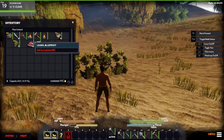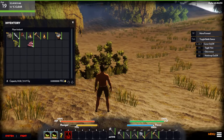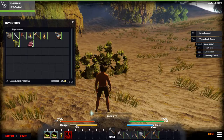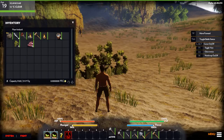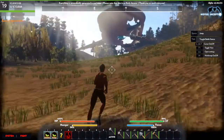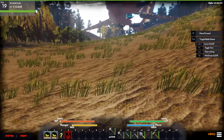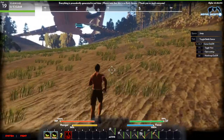Hold down left alt to use your cursor and click 'learn blueprint' — so we learned how to build a window. Apparently a BA2A guy knows that blueprint now, so we can make that. I just ate some food so our hunger is back up. We can also change the camera angle using F1. I like to keep it in third person because it's just easier.